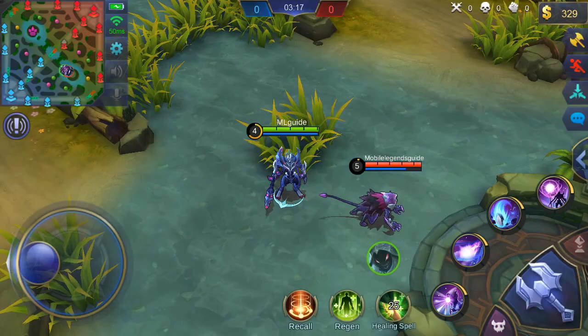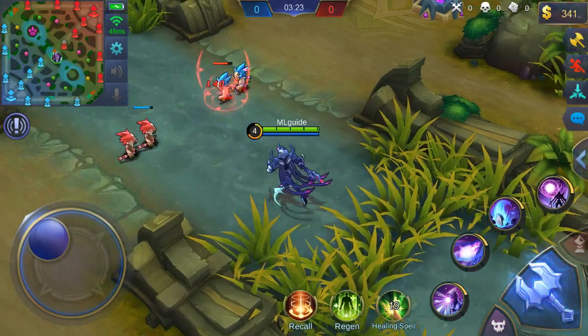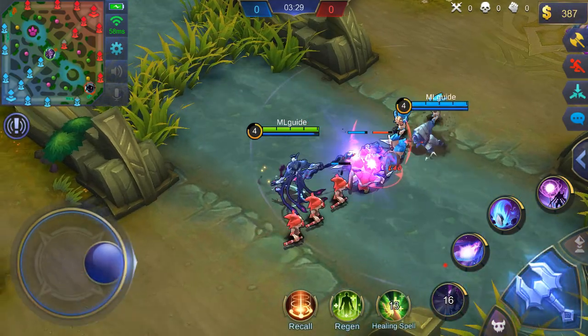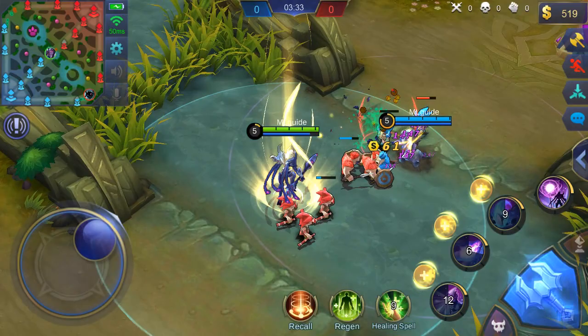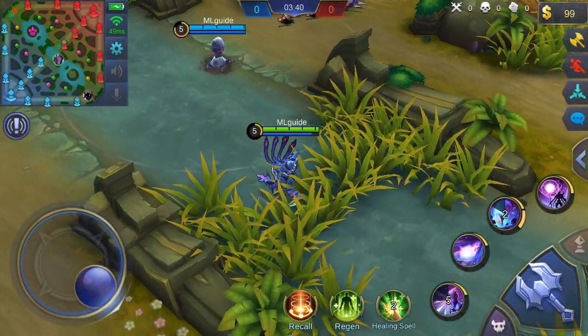The movement speed increase is just insane — it increases your movement speed by 65% and increases even more with skill level, so you'll feel like a real hunter once your ultimate is active. Next, we're going to check what happens to your allies' vision when you use your ultimate.